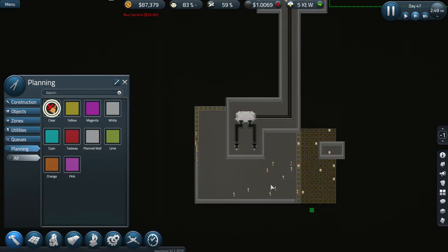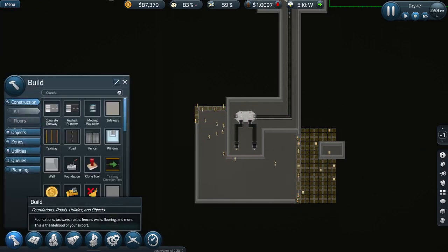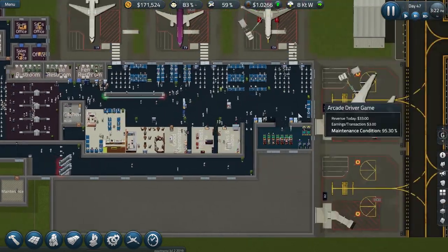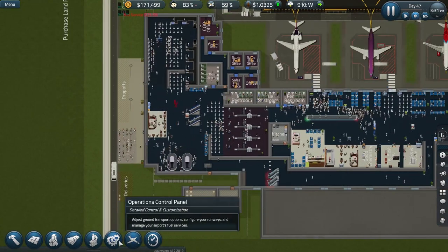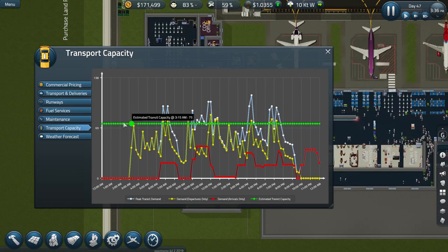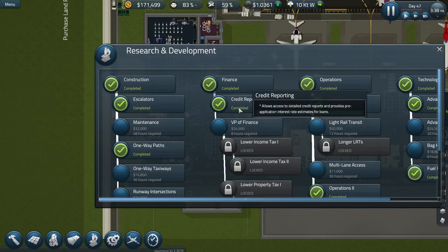Let's get rid of the planning colour that I put down, because that always confuses me as to what they've actually built and what's not been built so far. I need to get rid of that wall — that wall will also need to go. I just love seeing this lovely number of passengers coming into the airport and indeed out. Let me slow it down for a second. Transport deliveries — no, it's capacity. Our buses are coping with that. Research — yes, I have research credit reporting.